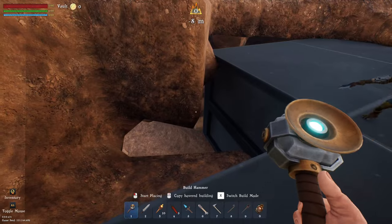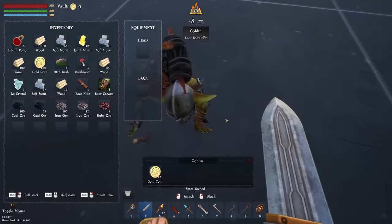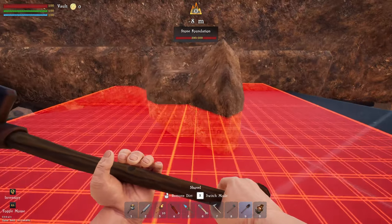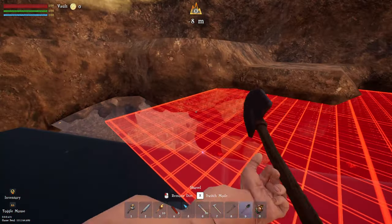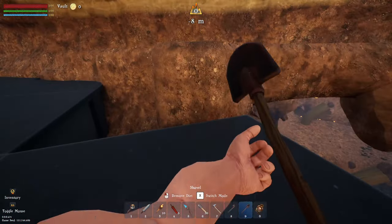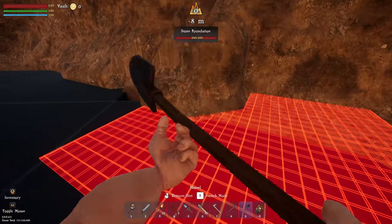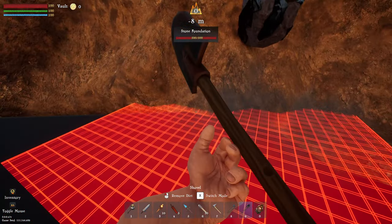We can go across a little bit more. We've got goblins - backpedal when you're fighting these guys, they can't hit you. You've got quite a large reach when it comes to the fighting. Let's get the shovel out in remove mode and go across what we have for our foundations. What I don't understand is the grid point is in a completely different direction than the foundations we're putting down - maybe there was a little issue with the snapping points. We'll have to check that out.